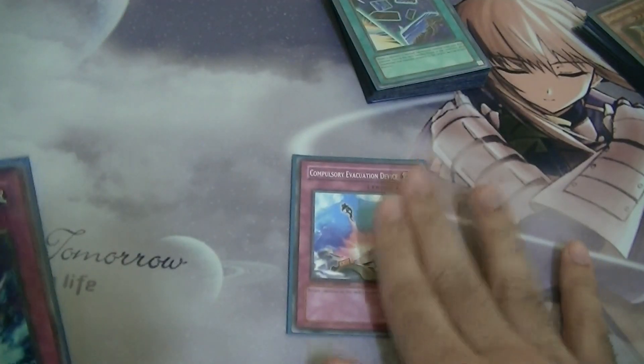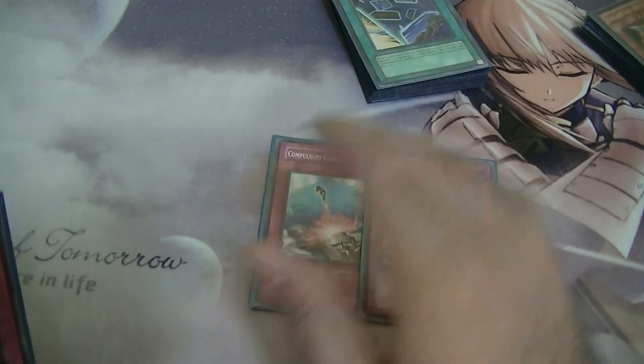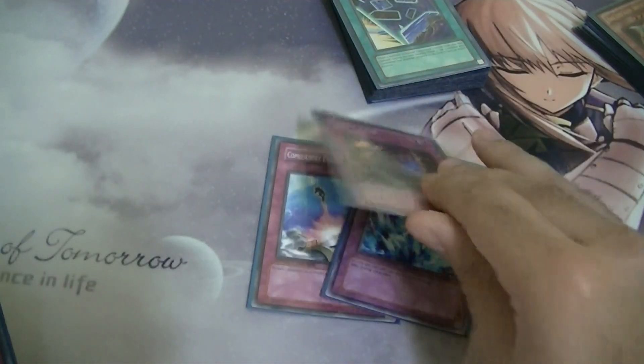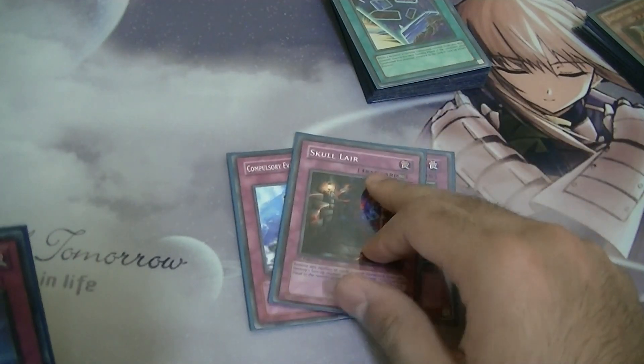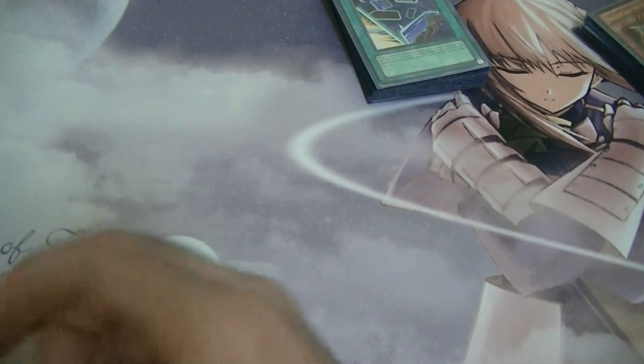Now onto the traps. One Compulsory Evacuation Device to bounce my Fortune Lady Light. One Torrential Tribute. One Skull Laire — really amazing in this deck, I can banish cards from my deck to destroy monsters, usually going for light monsters. And one Mirror Force.